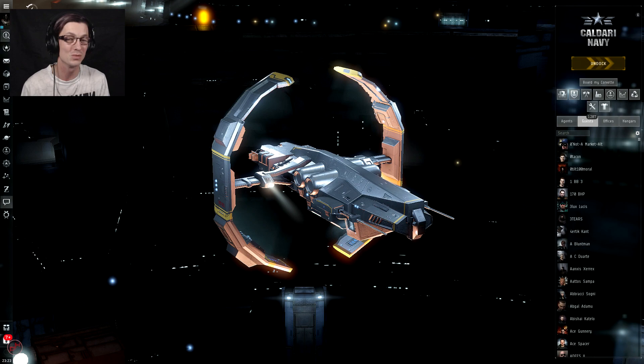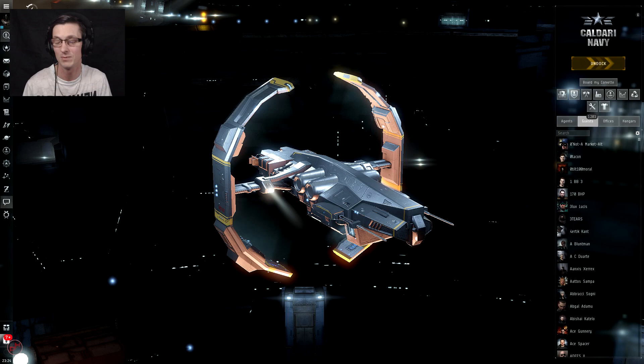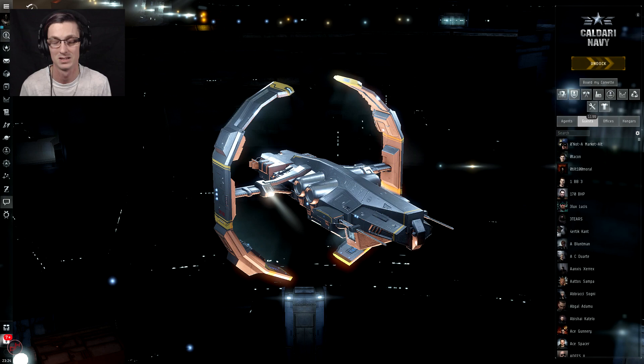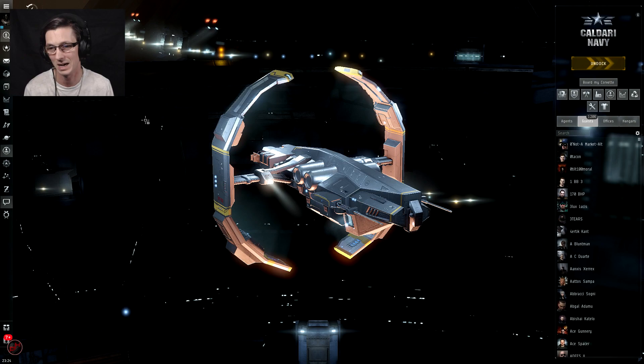Once you get more competence, you'll be going to low sec, null sec, wormhole space. Once you've done exploration for a while and figured it all out, everything becomes so much easier. So that is exactly what I'm going to be doing today — I'm going to be taking this Astero out here, going to wormhole space, which is somewhere I tell people to aim towards. I won't tell a brand new player to jump straight into a wormhole, but I'll say do exploration, get your confidence, and then aim towards wormholes, because that is where the money is at.